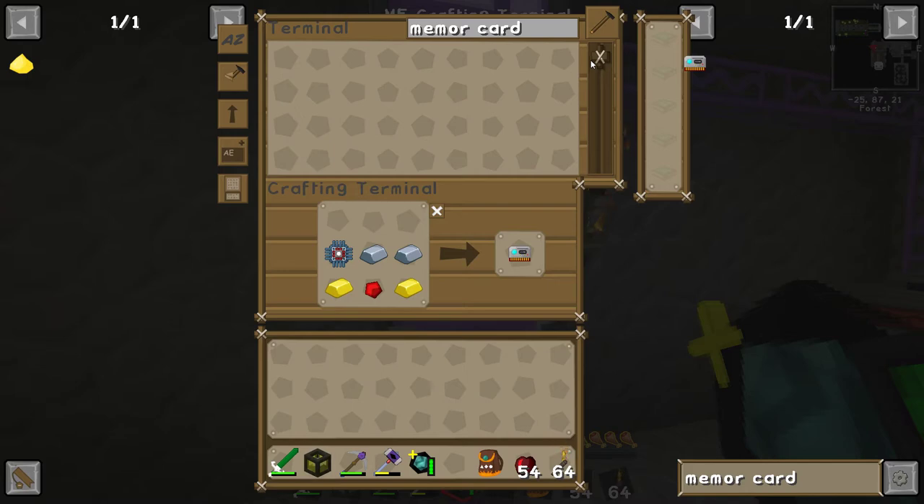Alrighty then, let's try and keep this episode to half an hour. Hello, welcome to Altru's Play Stone Block 2. Here's the thing I want to do: some more ME stuff.